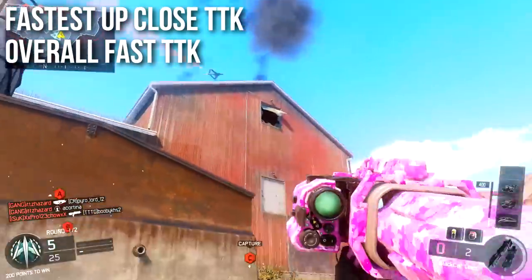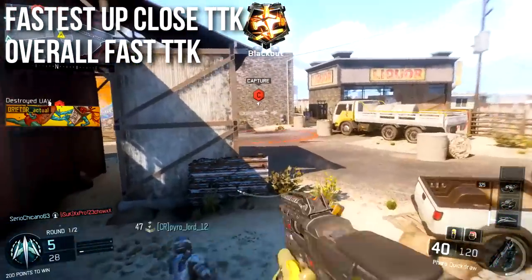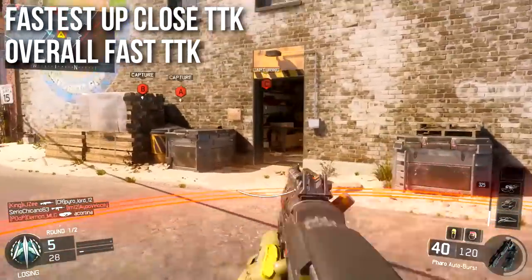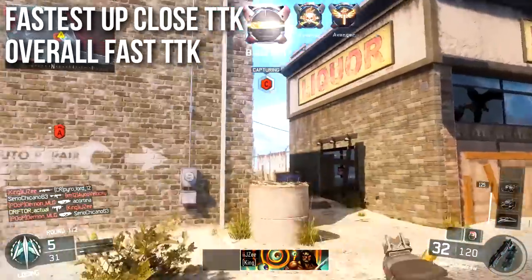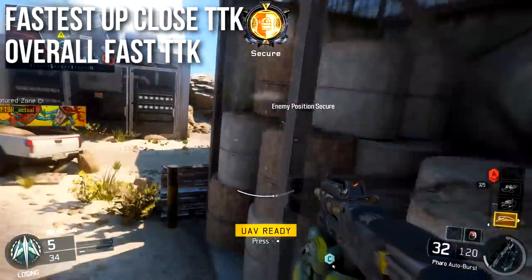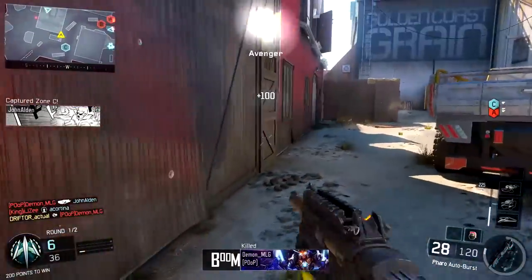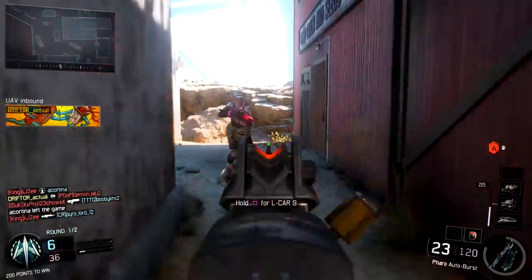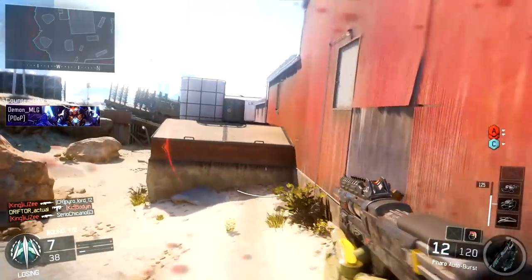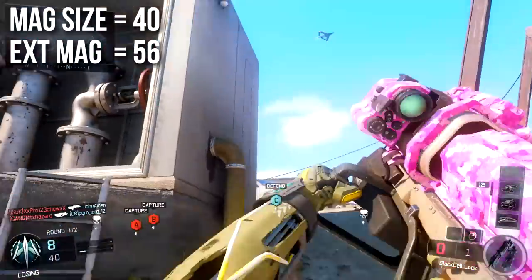The Pharaoh has the fastest up-close time to kill in Black Ops 3 — even faster than the Vesper and the Cuda. It's very nasty up close and has an overall fast time to kill at all ranges. The Razorback outdoes it at very long ranges, and some weapons like the Cuda can slightly outdo it at medium range, but the Pharaoh has a very competitive time to kill at just about every single range in the game.